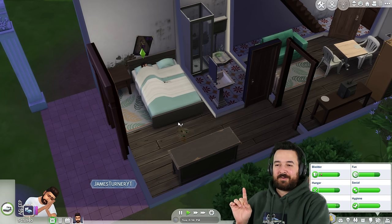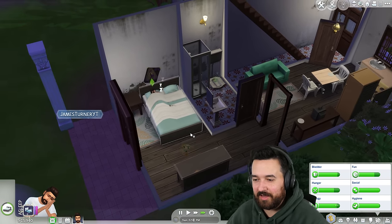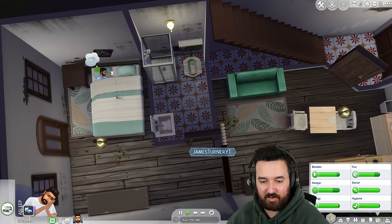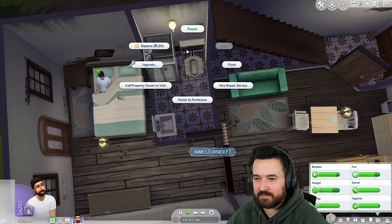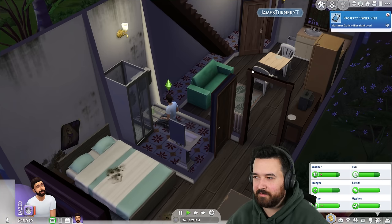Let's play video. It took quite a while for mold to show up — there was nothing broken there, but with this broken toilet, oh my gosh, it's like everywhere. Holy moly. I might fix it... actually, you know what? Call property owner to fix. I don't want to fix it. I'm going to get Mortimer over here. Mortimer, I need you to come fix my toilet.